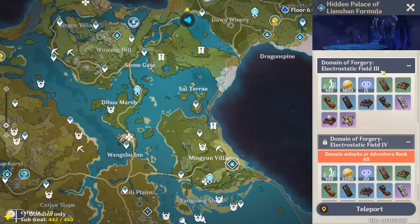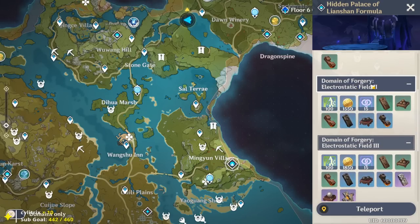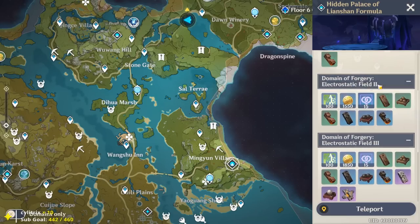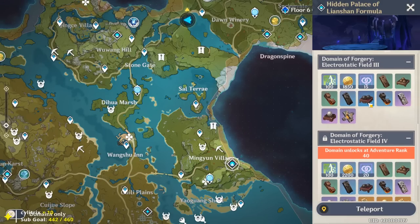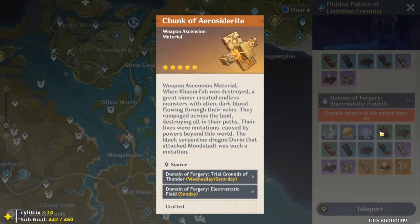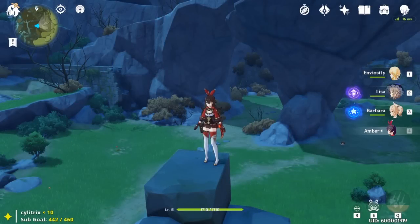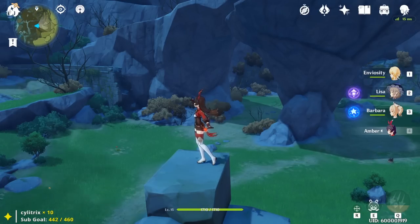Looking at Midsummer Courtyard, the next domain tier unlocks at Adventure Rank 30 or 40. So at AR25 you would not pre-farm - you'd wait until AR30 to unlock the domain with better drops. But since there's no new domain unlocking at AR35, you can pre-farm at AR30 and be fine. Once at AR35 and able to ascend again requiring gold-tier materials, I won't farm until I hit AR40 for the better domain. I hope that makes sense - feel free to leave any questions in the comments.